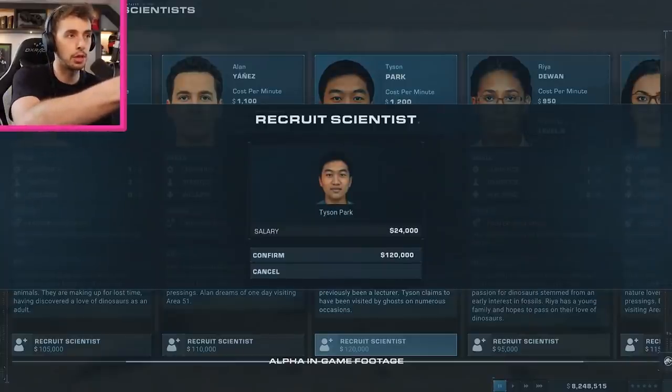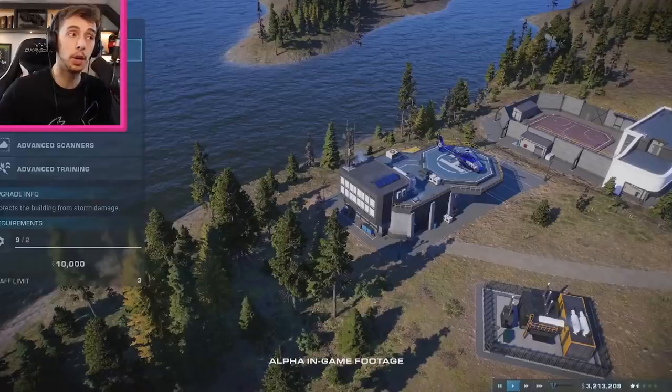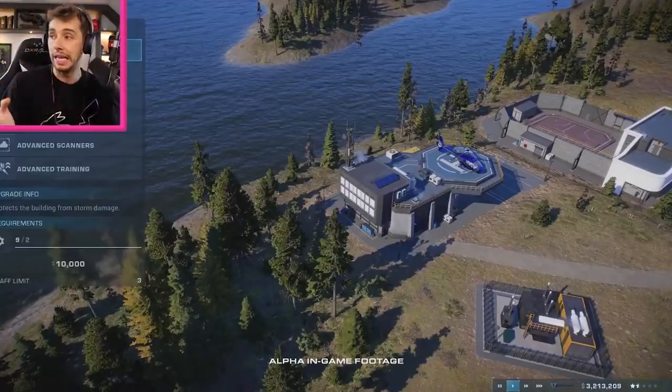There was cheap incubation there — reduces the thing by 30%. You've got the park rating, salary, and speed up time. That was never an option, but now it is — again bringing over more concepts from Planet Zoo.